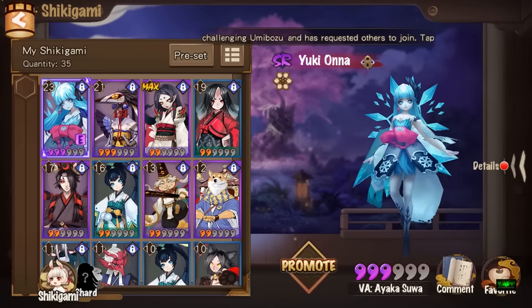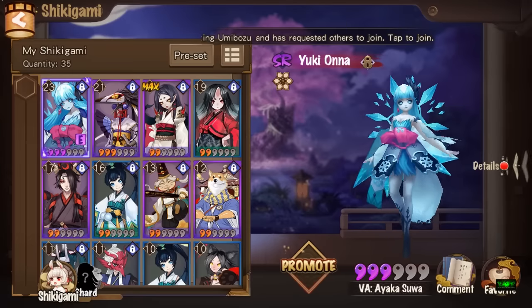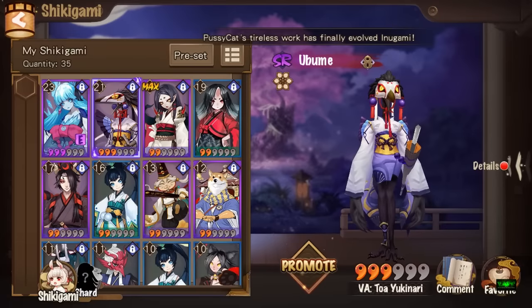We're gonna go to Ubume. I evolved Yuki Onar first but I think I might have made a mistake because I don't think I want to use her much — but it's alright, everybody makes mistakes, it's just a few more hours of farming.